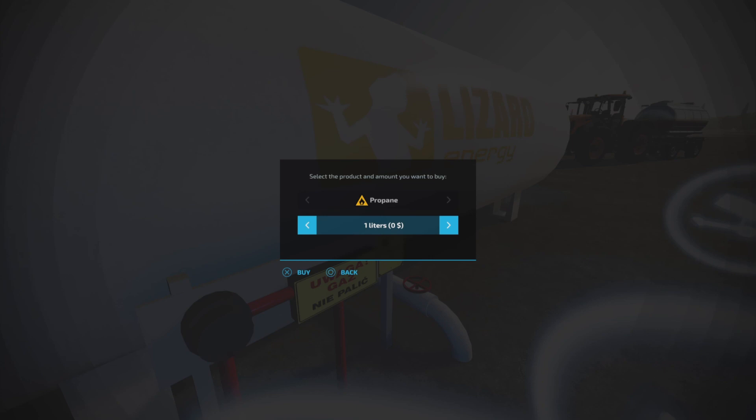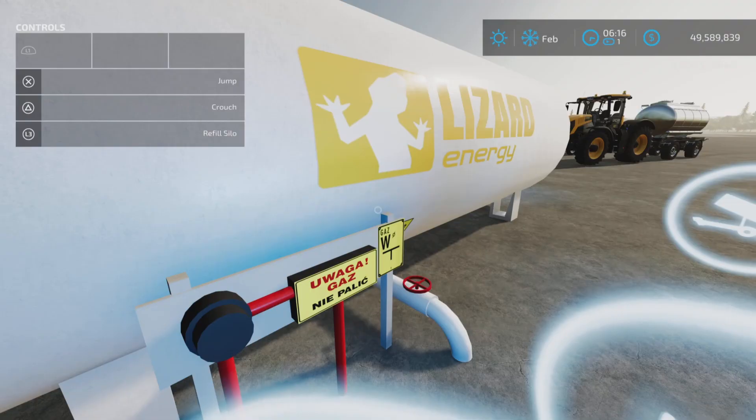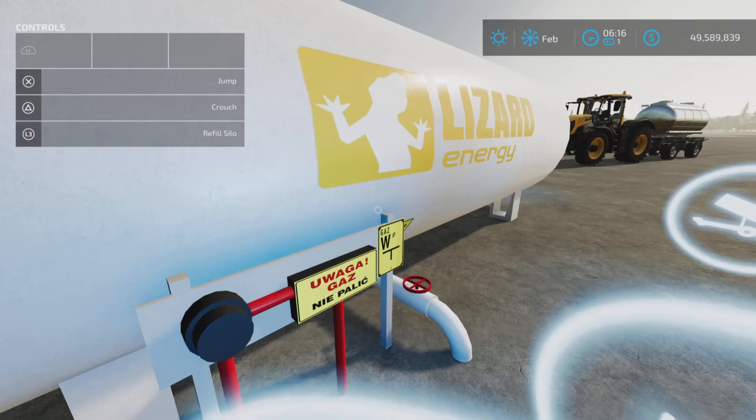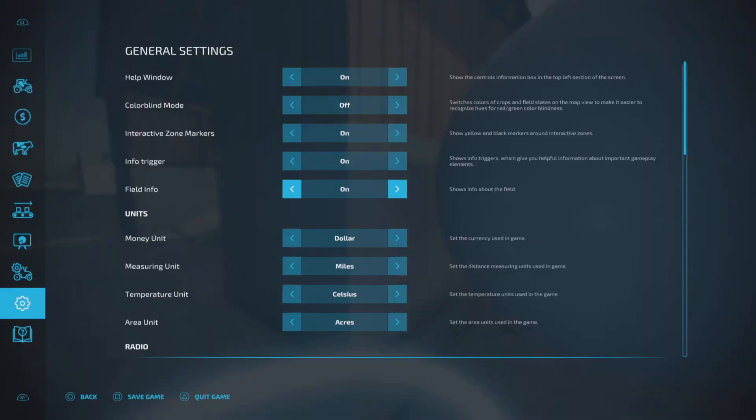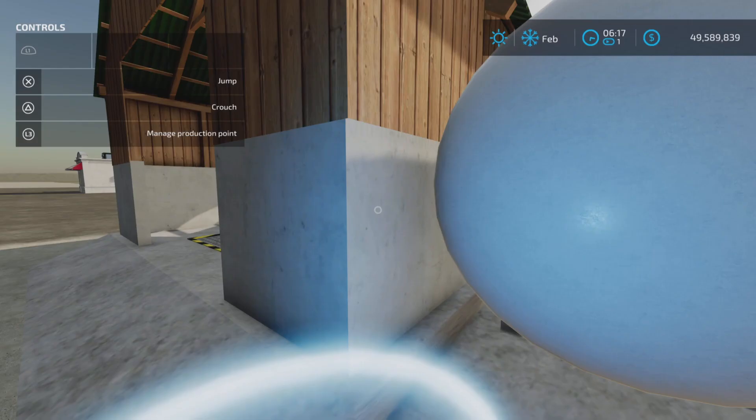We can fill up 10,000 liters — it is 880 dollars per thousand liters, so we're going to put 10,000 liters in. The reason we need propane is because the dryer itself uses propane to dry the corn, as you can see here. Very simple.